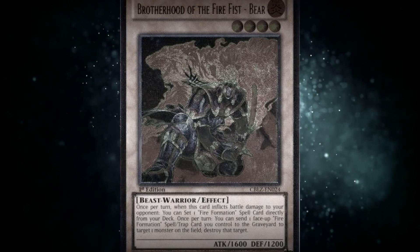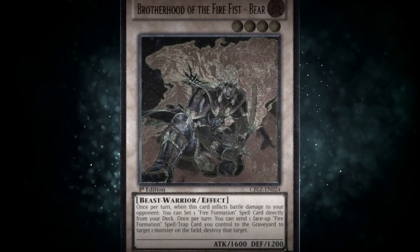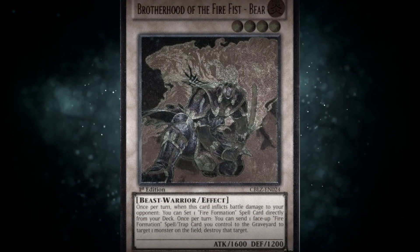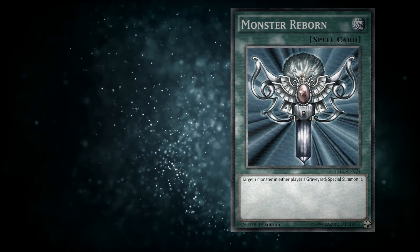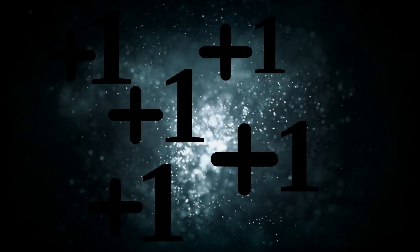Getting into it, the first deck I'm going to talk about is the Firefist Archetype. Firefist were a really powerful tier 1 deck. They could make big plus ones, they had so much OTK potential. They could pop things with Bear — by sending a fire formation you could destroy a monster on the field. That was super relevant because this was a very slow corner. Monster Reborn had been banned, Heavy Storm was gone, Dark Hole was at 1, and you still got a draw for your first card per turn.